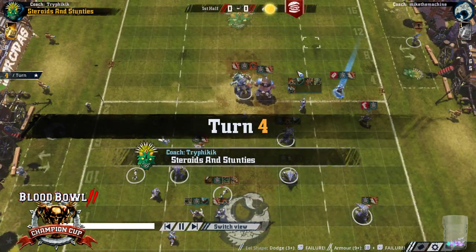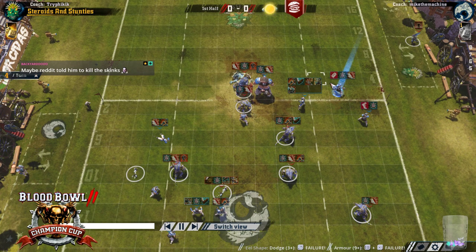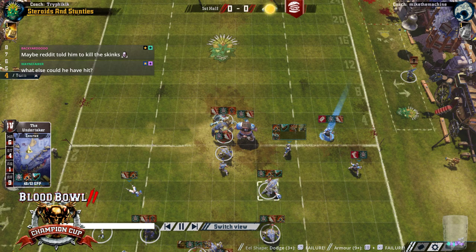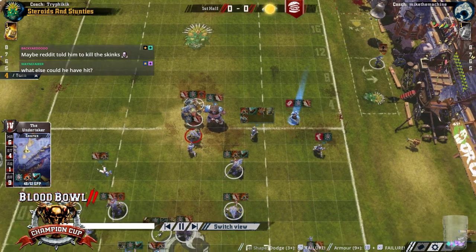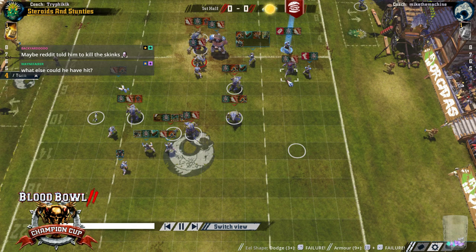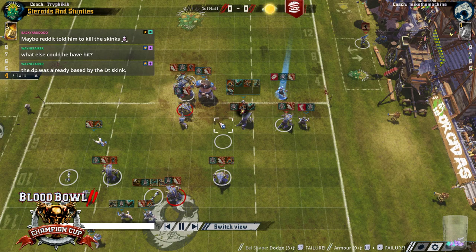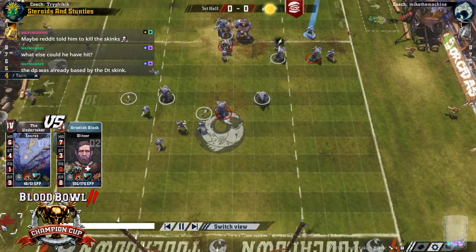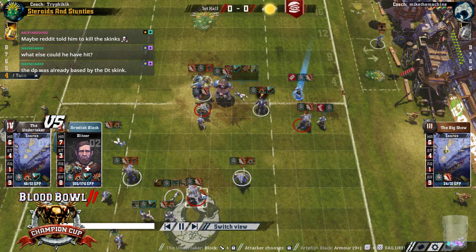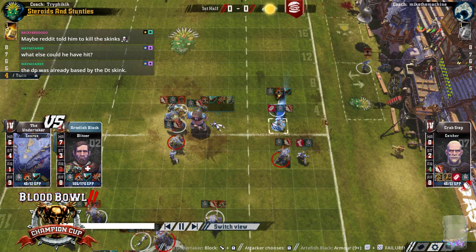Now Trifik can definitely get his Mighty Blow tackle back. He can base the ball or he can just run him back as a safety — either one. Maybe a Tackle Saurus or Guard Saurus? Anything. Certainly last turn he could have hit something else — the turn when he went in the corner in three dice. Or just not hit. You don't have to blitz, do you?